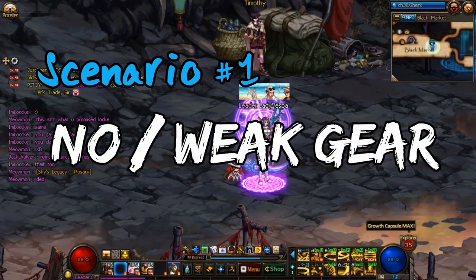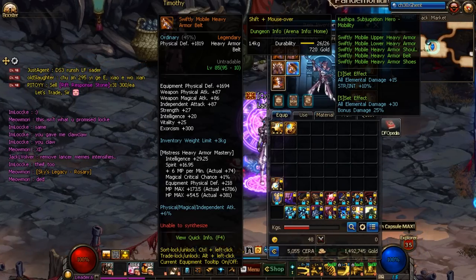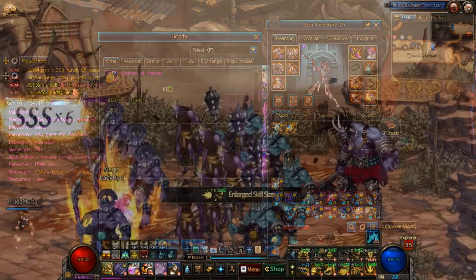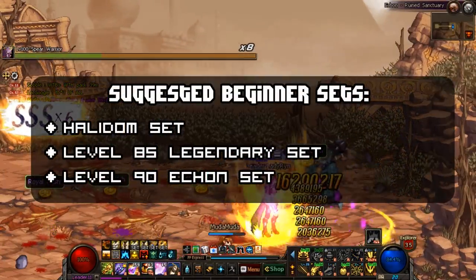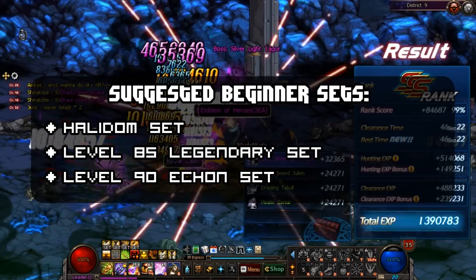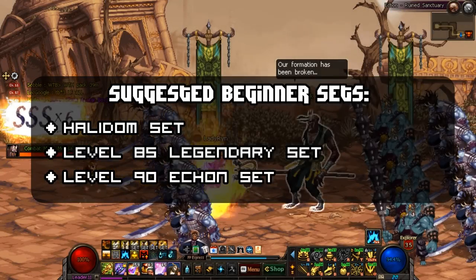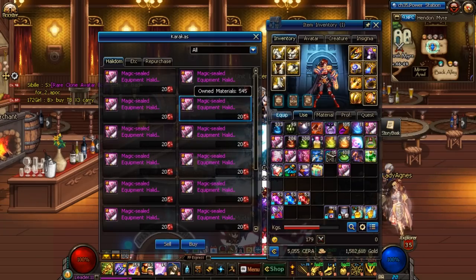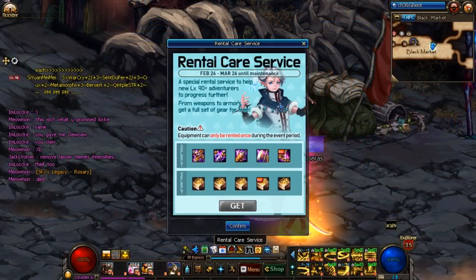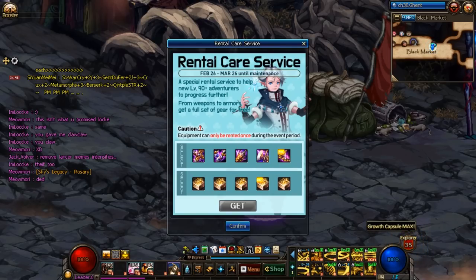Scenario 1 is for those who either have no gear or aren't very strong. Your goal is to farm level 95 Harlem legendaries which encompass 11 out of your 12 gear slots. The NPC to help you is Timothy, who shows up only after you've cleared your 95 scenarios. I suggest having at least one of the following gear sets prior to starting this — although not technically necessary, it will make things much easier. The Halidum set should be easy enough to obtain since new players will have a sizable amount of the carnelian required. There's also a current event giving you a full Ekon set and a liberation weapon as a rental, so capitalize on that.